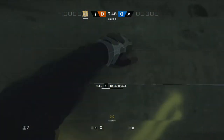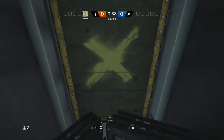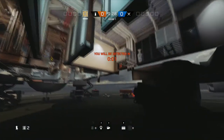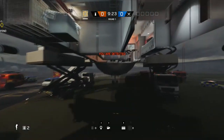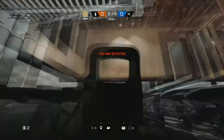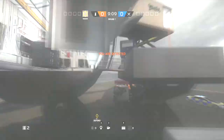For this next glitch we're going to be on the map Plane. All you need is a deployable shield, but the concept is a little different. Put the shield as close to the barricade as possible, then jump over it and go prone. You will fall through the map to the bottom of the plane. You will be detected, but since it's inside the plane they can't shoot you back. It's a great way to spawn peek, defend the bottom floor, and overall very overpowered since you're invincible but can still shoot at them.